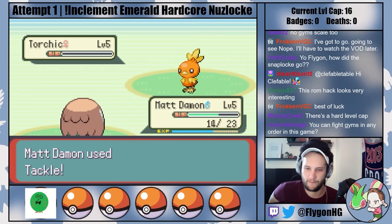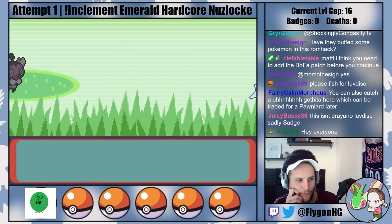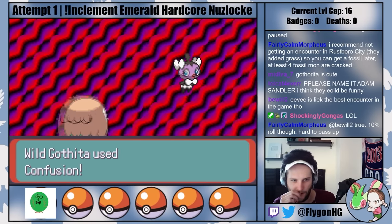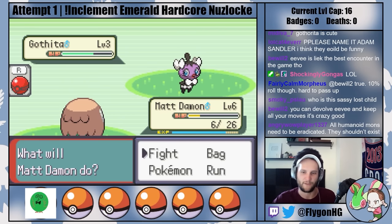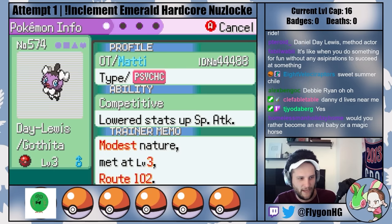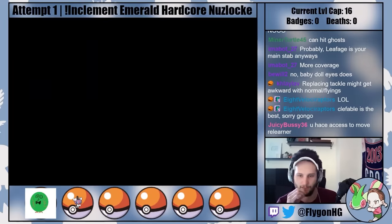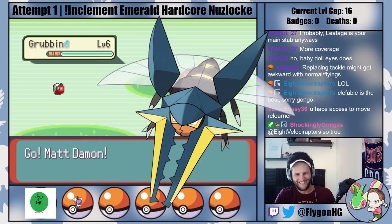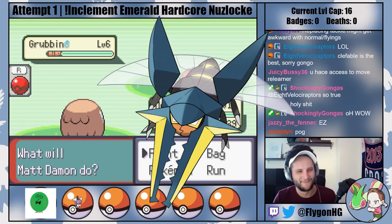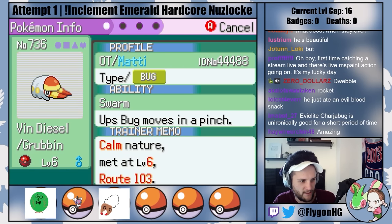After defeating Mace Torchic and getting access to Pokeballs, it's time to get some encounters. On Route 102, I find a Gothita — this clairvoyant toddler almost tears apart Sweet Matthew's mind with psychic powers, but we imprison him just in time, and Day-Lewis becomes my second team member. On Route 103, I find a Gerben, which is a truly phenomenal 10% encounter. Vikavolt got incredibly buffed in Inclement Emerald and now has the base stat total of a pseudo-legendary, so as long as I don't accidentally kill Sweet Vin Diesel here, he'll be a vital member of the family going forward.